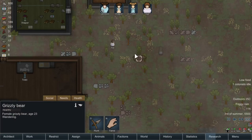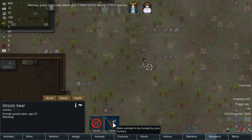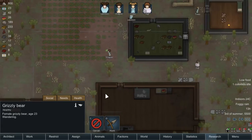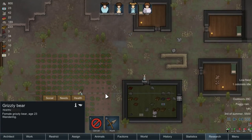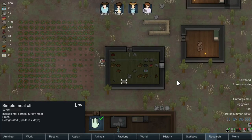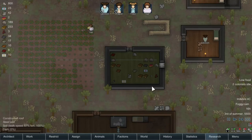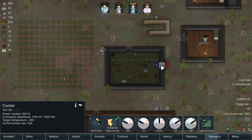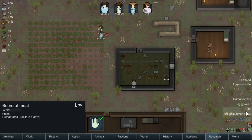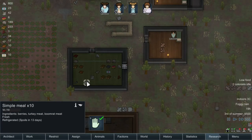We can try and tame this grizzly bear — there's a 2.5% chance. The good news is we are producing food, but not a lot. We're going to need to be able to store this for the winter. Let's make it a little colder. If we make it super cold in there, it will just freeze everything up. But it's also affected by what the temperature is outdoors.